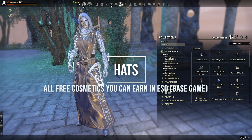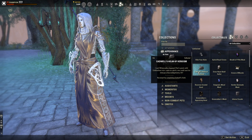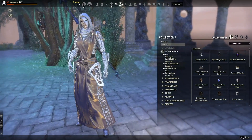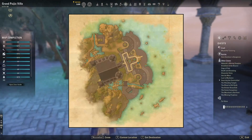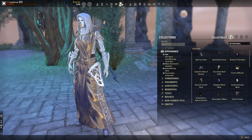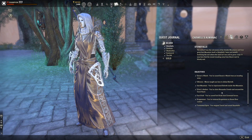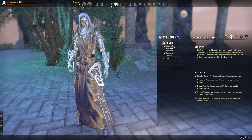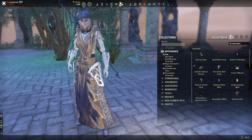Starting with appearance — under hats, Cadwell's Helm of Heroism is earned by completing Cadwell's Gold. In Cadwell's Almanac, after you complete all your base zone quests in your starting alliance — for me that's Aldmeri Dominion — you unlock Cadwell's Silver, which is the Ebonheart Pact. Then you must complete Cadwell's Gold, which is the remaining main alliance quest line. Once you do that you earn Cadwell's Helm of Heroism — it's a bit goofy but hilarious.